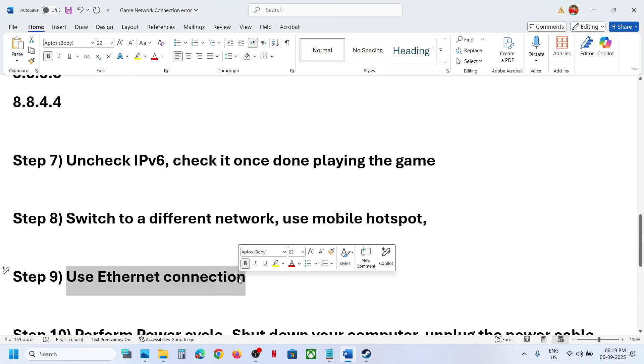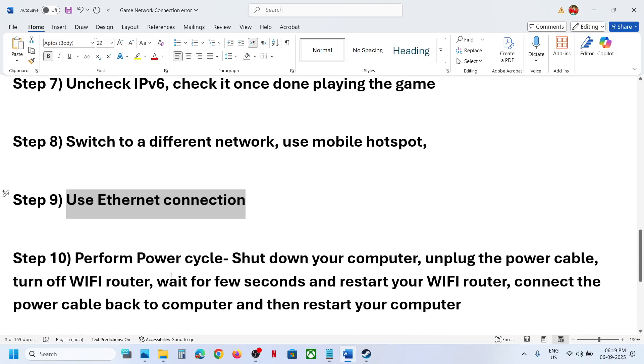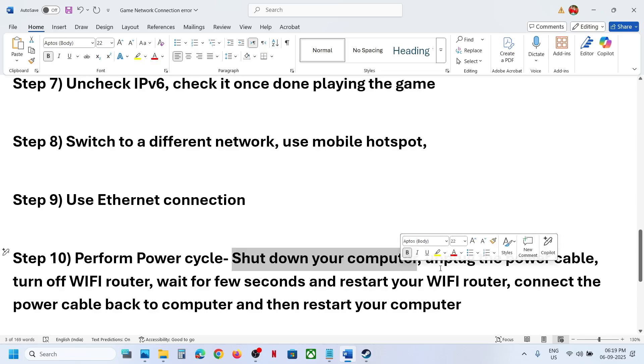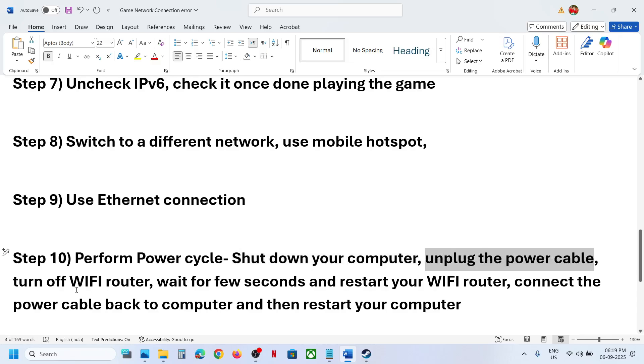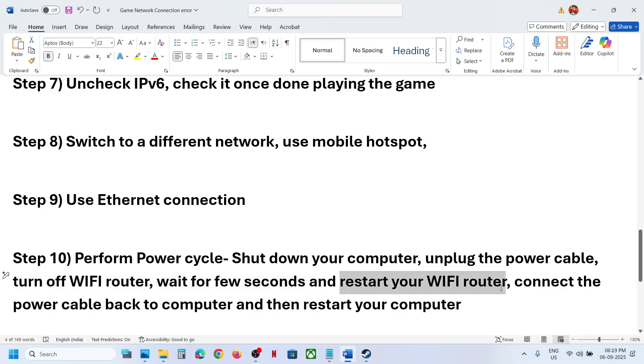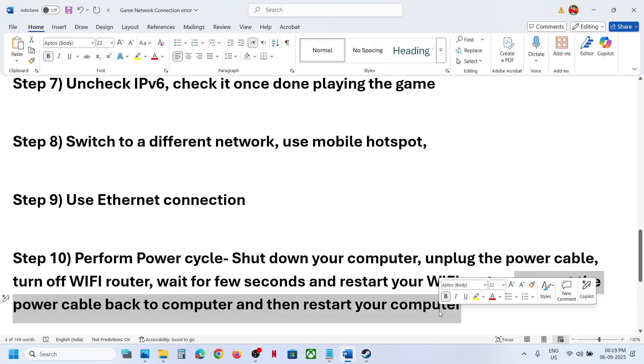The next step is to use an Ethernet connection. If your computer has an Ethernet port and you have a cable, use the wired connection and check. You can also perform a power cycle: shut down your computer, unplug the power cable for one to two minutes, turn off your Wi-Fi router, wait a few seconds, restart the router, reconnect the power cable, and restart your computer.